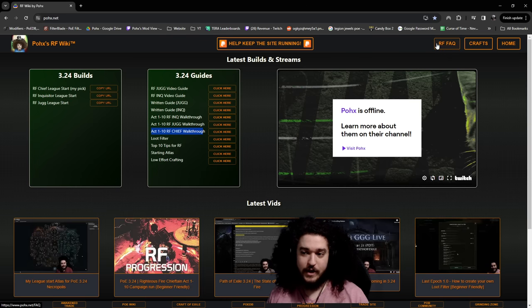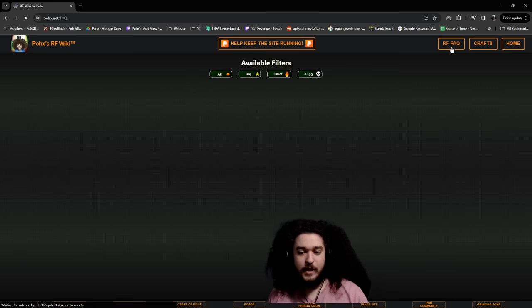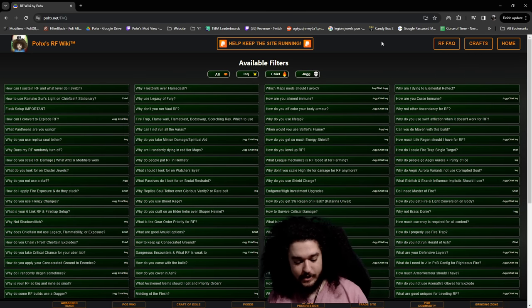Let's go ahead and talk about some pros and cons. On my website, go to the RF FAQ. If you just want to snag the POB and leave right now, that's fine — copy it from here and import it. From here we'll hit up the RF FAQ and take a look at some pros and cons.